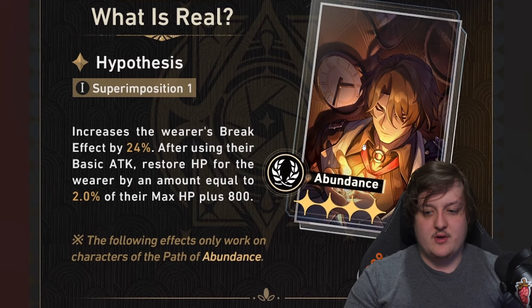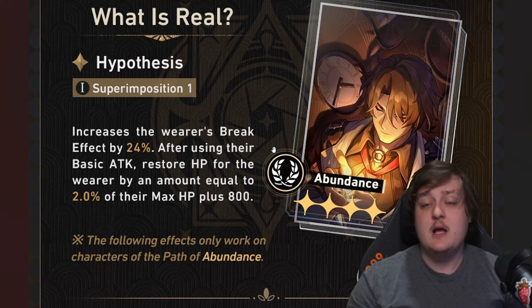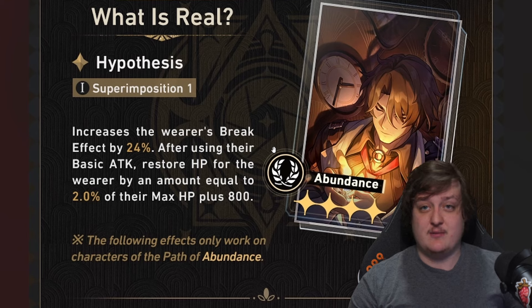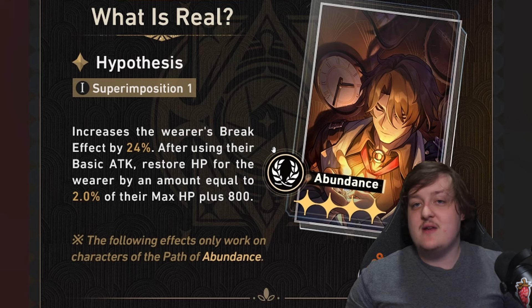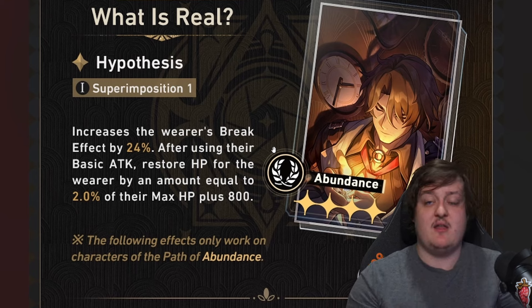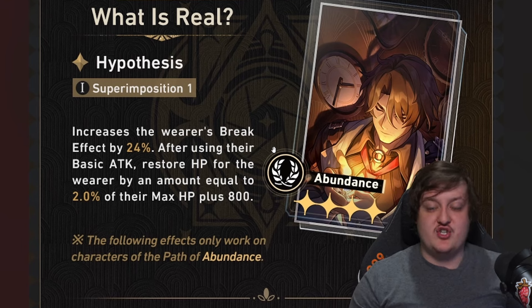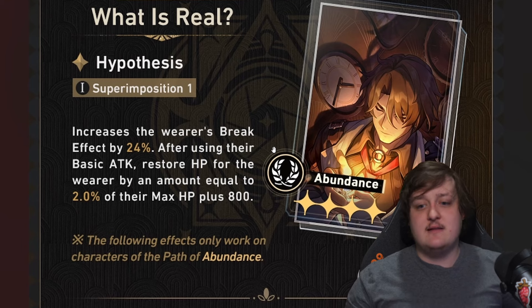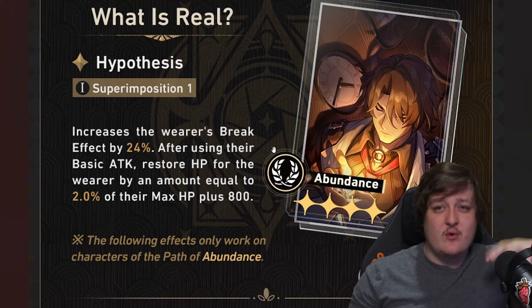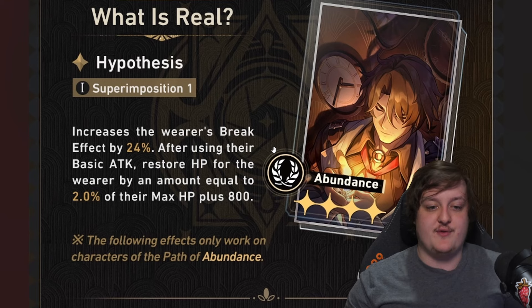Last on my list is the abundance light cone — Gallagher is on the front art so I'm assuming it'll be good for him. This really only works well for characters that scale their healing or HP off break effect, or maybe a character that can siphon HP back to the team. Like if Gallagher punches an enemy with a basic attack, heals himself, and distributes that HP to the team — that would be interesting. But right now it doesn't affect the team much, and I want abundance characters helping the team rather than just themselves.